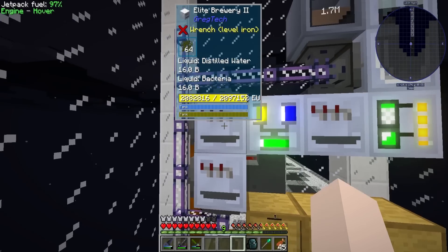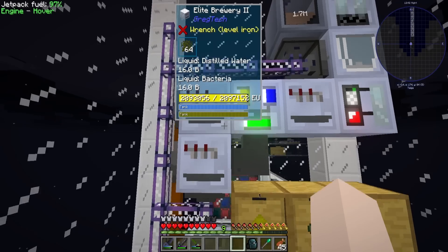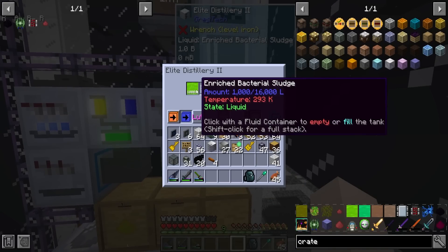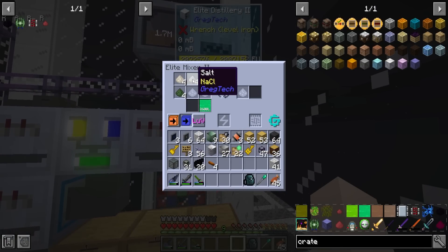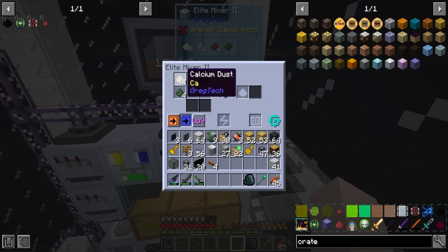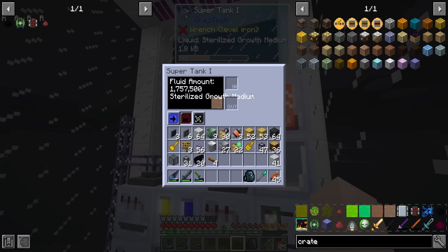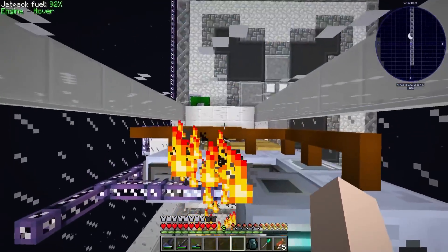Next up we're getting bio shaft from plant balls, getting plant balls from rubber wood in a centrifuge. The bio shaft gets mixed with distilled water and water to make biomass and bacteria - yes, we're fermenting our own bacteria - which we combine to get bacterial sludge, which then gets brewed with tiny piles of naquadria and then gets distilled into mutagen. The mutagen then gets mixed with calcium salt, mincemeat, and agar dust, and once the mutagen reaches 4000 liters it will start mixing and then go inside the fluid heater, heating the growth medium into sterilized growth medium. That's how you make it - simple.